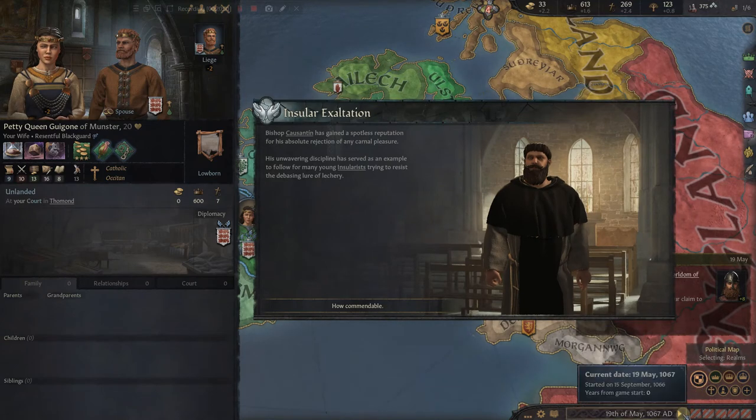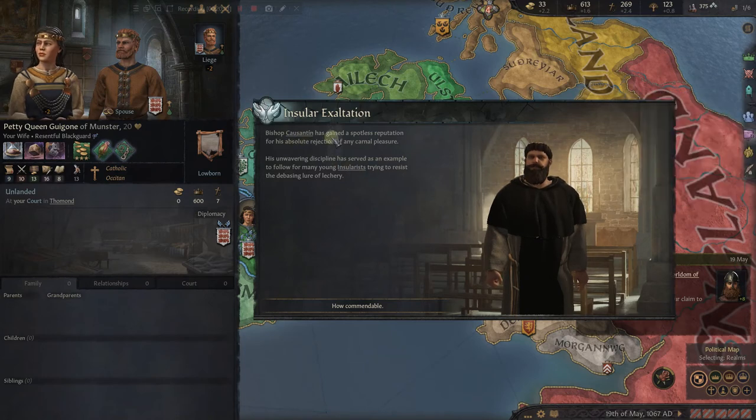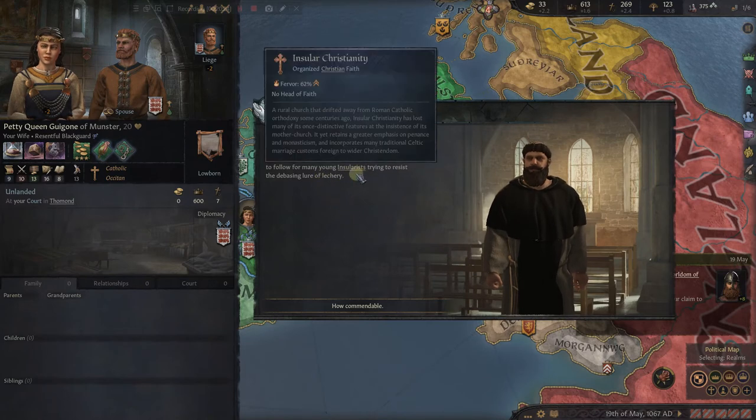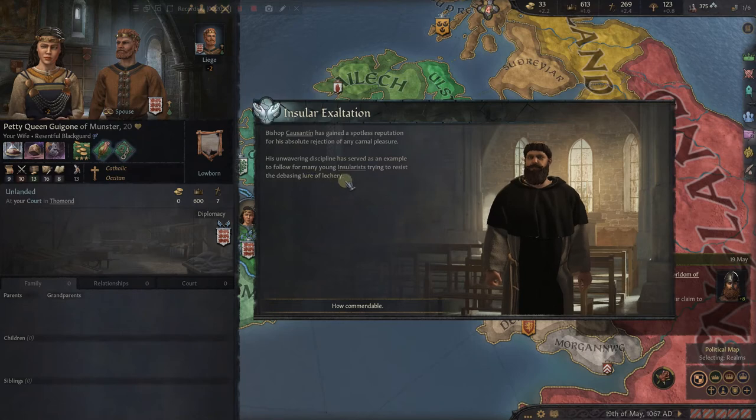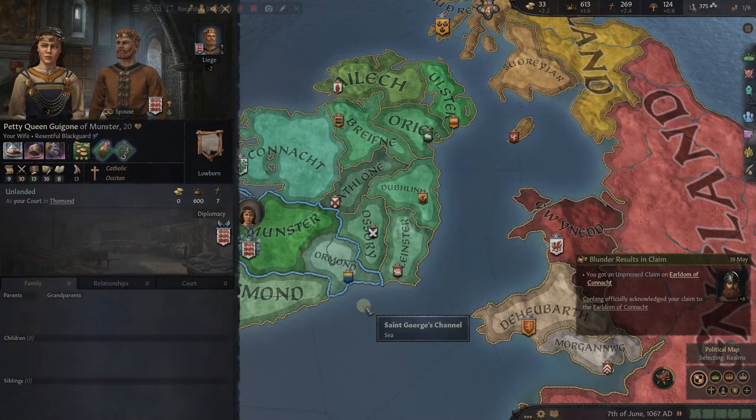The game has paused because a major event happened — though this doesn't have to do with our scheme. It says 'Bishop Cossington has gained a spotless reputation for his absolute rejection of any carnal pleasure. His unwavering discipline has served as an example for many young insularists — our religion — trying to resist the lure of lechery.' Our faith's fervor has increased by 10. He's serving as an example of our faith, and our people are now more fervent about our religion.